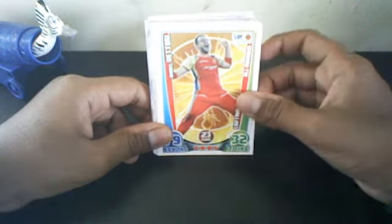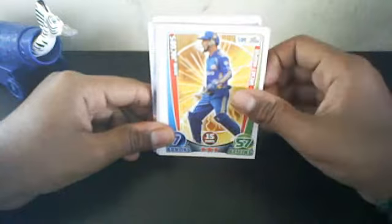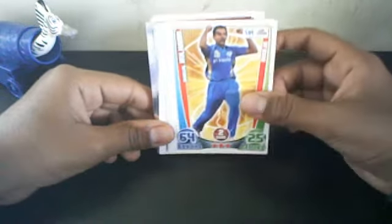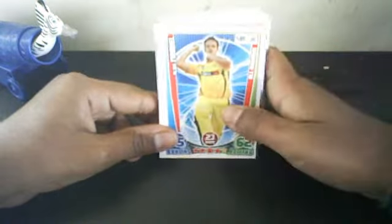Daniel Vettori, captain Brett Lee, Virat Kohli, Rohit Sharma, David Jacobs, Dhawal Kulkarni, Murali Vijay, Suresh Raina, and Alvi Marka.